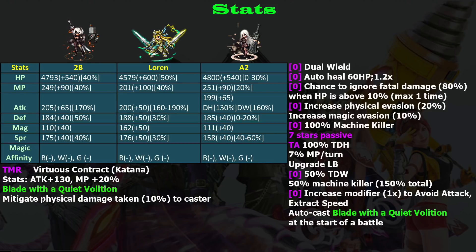The 10% chance to evade magic is too small to be useful. For offensive capabilities, she has learned 100% Machine Killer at six stars, same as A2, but this upgrades to 150% on her seven-stars form. On seven stars, she also gets 100% True Double Hand, which is good. Compared to A2's 250% fake double hand, keep in mind you need to equip her weapon — Virtuous Contract is a 100% weapon, so if you unequip it, you will lose those benefits.